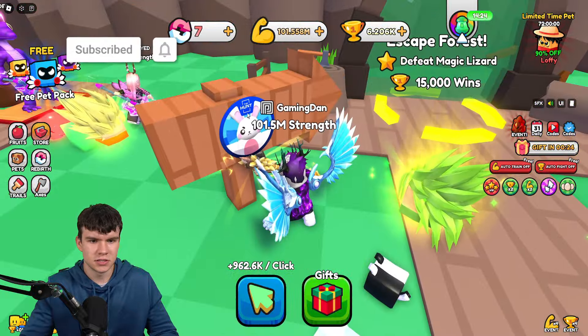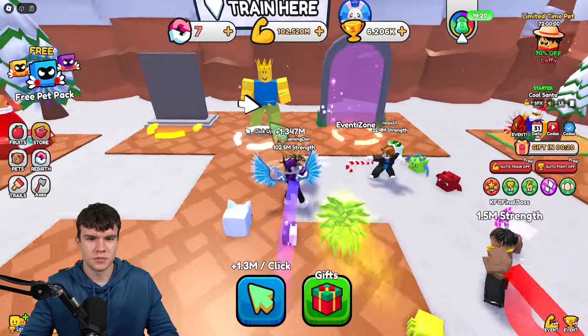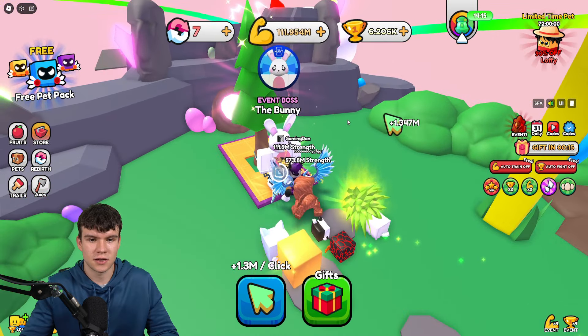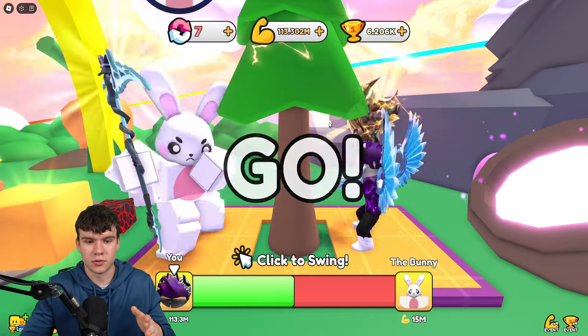So as you can see here, this is the bunny right now. What we need to do is go through this world, then we need to defeat this bunny boss. So go through the event zone. After that, you guys will find the bunny boss over here. We recommend you guys have 50 million. In order to go ahead and get strength, just click and you'll be able to go ahead and do that.